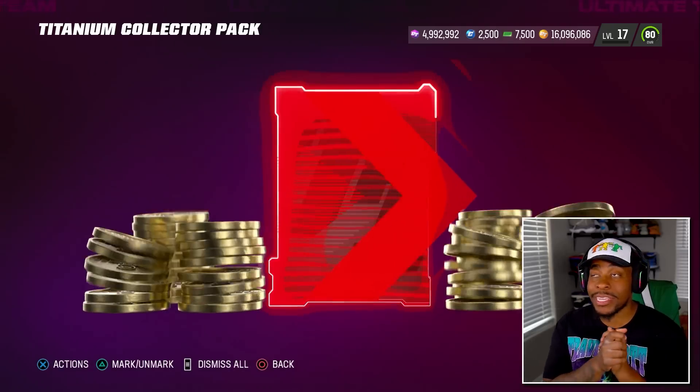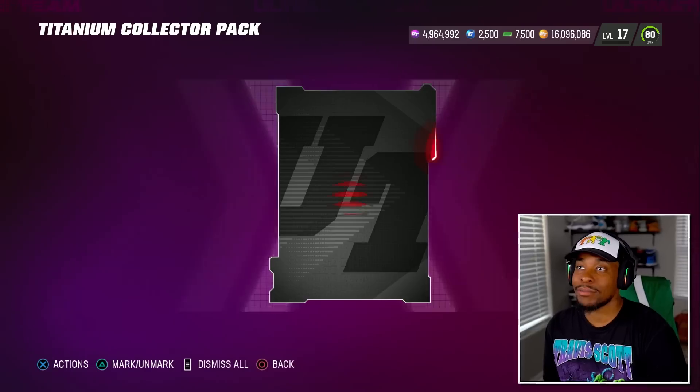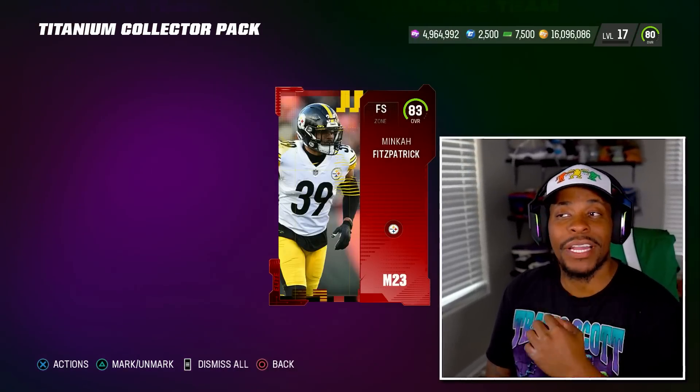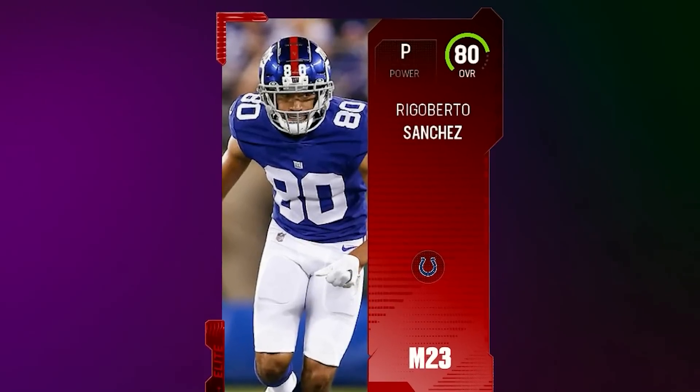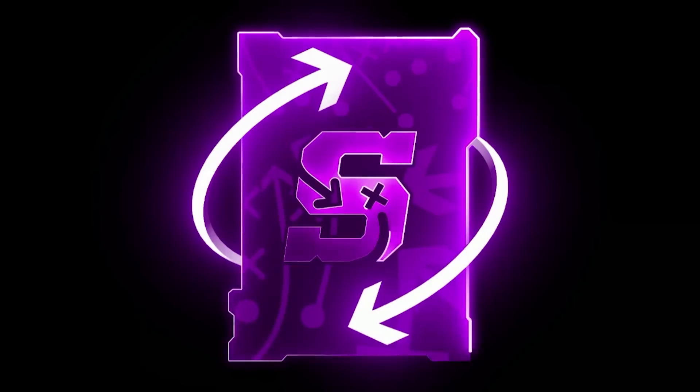Yo, is my beard finally coming in? The coochie comforter is coming in real, real nice. Tell mommy I'm coming home soon. With that, we got two million training used. Ryan Ramchak is solid. And I'm still hunting for this Redux and this 99 player. Rigoberto Sanchez wears number 80. For some reason I feel something good happening soon with these — don't know what, don't know when, don't know how.